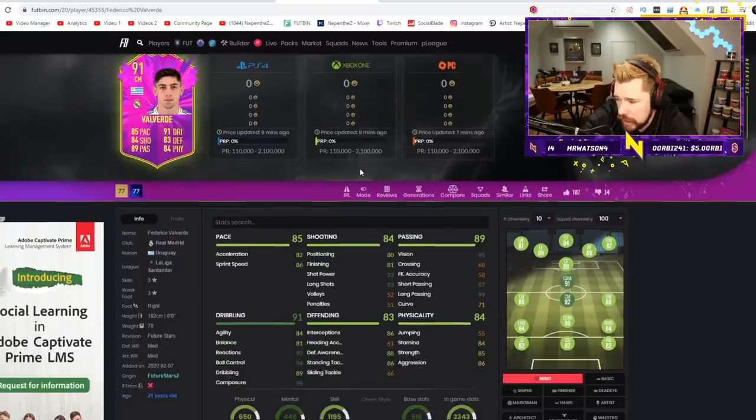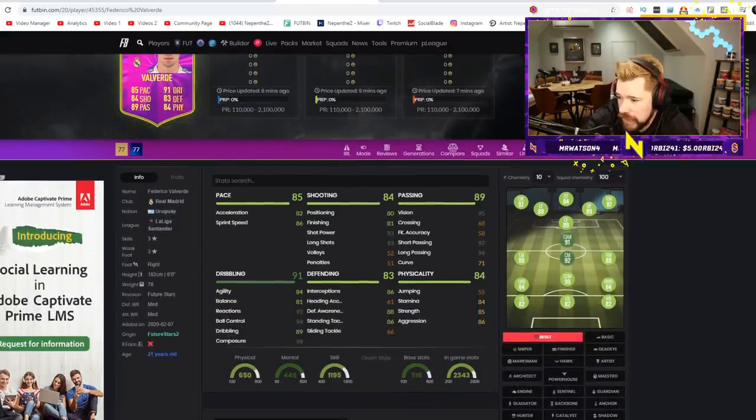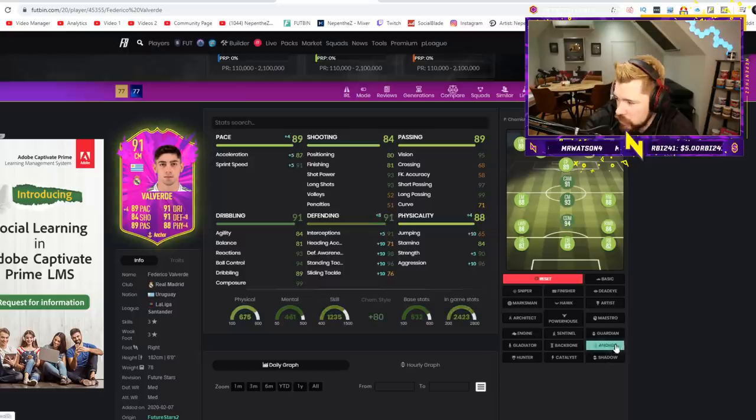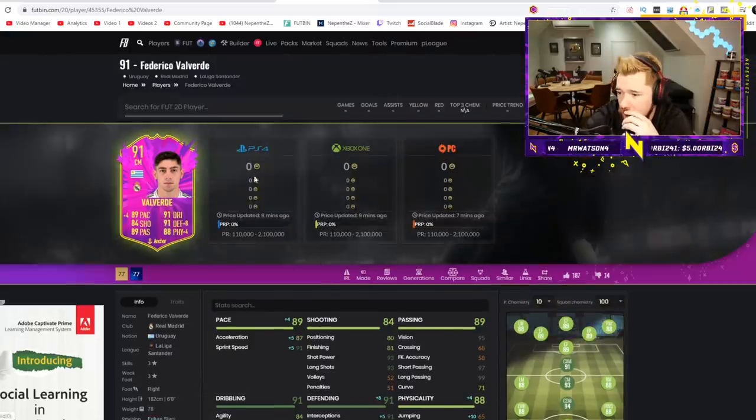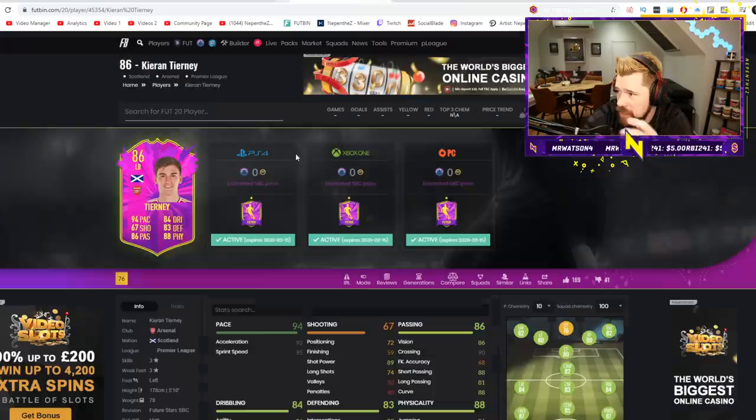And then Valverde. Wow, that is a quality card. Three-star, three-star is really sad, but his shot power and long shots are already banging, his passing is maxed out — you don't even need to boost that passing. Crossing and free kick accuracy don't matter. An anchor on this card makes him one of the best CDMs in the game by far — with how good that passing is, with how good that dribbling would be for a CDM, and with his height. That is a quality, quality card. I wouldn't necessarily pay two million coins for it, but it is a quality card.